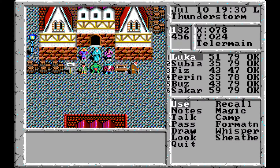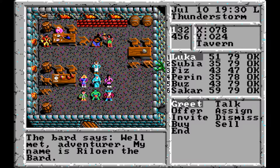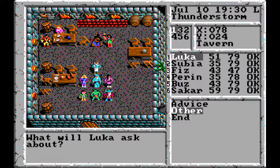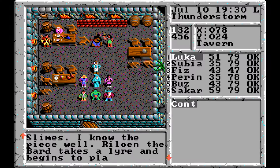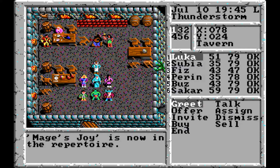That looks like a bard — and it is! He says, 'Well met, Adventurer, my name is Rillowen the Bard.' He gives advice: when played to the right audience, a song may be all you need. We ask about Mage's Joy. He says that particular tune has a strange effect on slimes. Rillowen takes a lyre and begins to play Mage's Joy; the party pays close attention. I was hoping for some 1991 computer music, but we'll have to imagine it. The party joins in, and Mage's Joy is now in our repertoire.